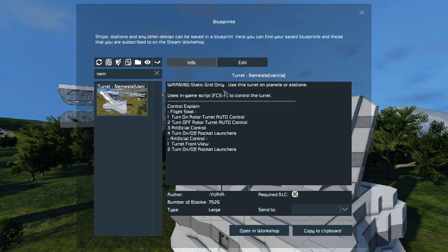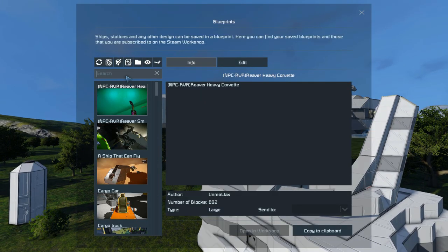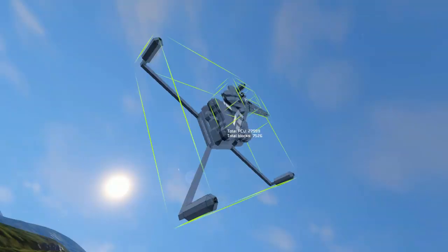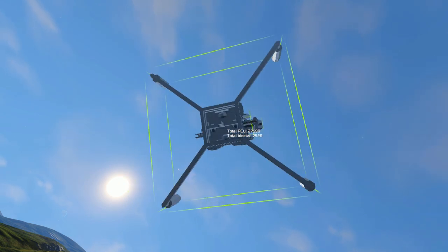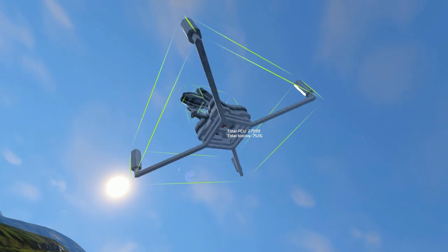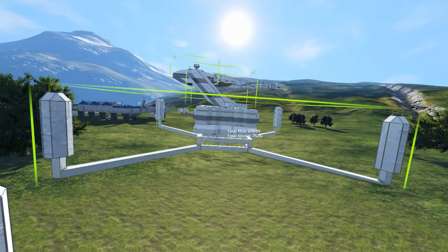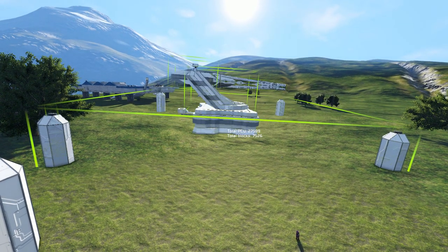Now it does say warning static grid only, but don't let this fool you — this turret can spin all the way around. It's put on a rotor, so I'm not sure why it says static only. If I spawn it in, you'll see exactly what I mean. You can see the four pillars have been attached via just steel blocks and it goes all the way underneath. If you rotate it properly, you can just plop this into the ground until those little metal blocks at the bottom disappear. So you just paste it in like that and you're good to go.